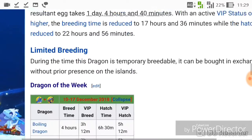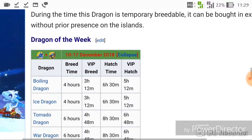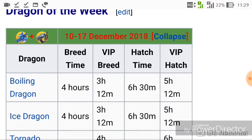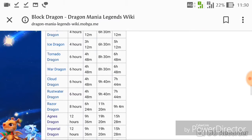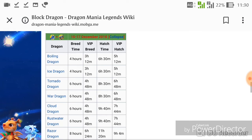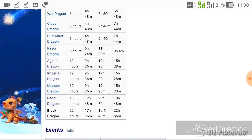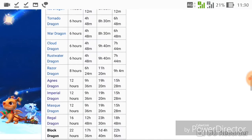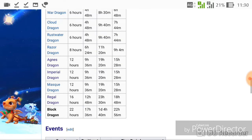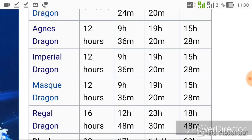The combination for next week is Mercury plus Smoke dragons, as you can see. This combination has 13 other possible outcomes including the new dragon, such as the Rust Water, the Agnes, the Imperial, and the Masque dragons. The Masque dragon is now breedable and takes two hours to breed.